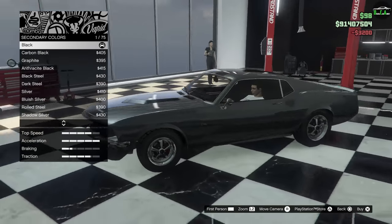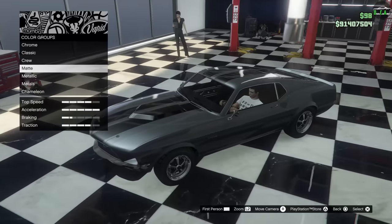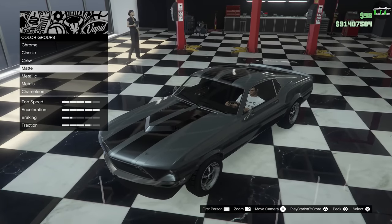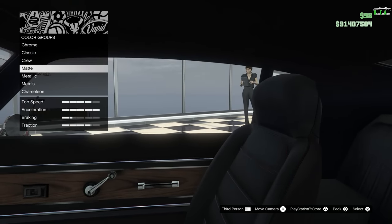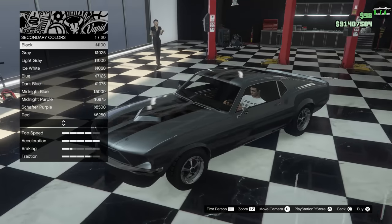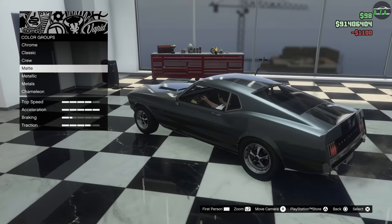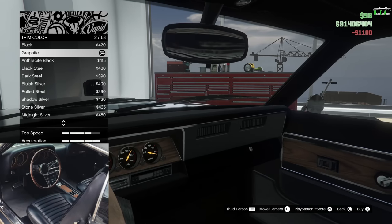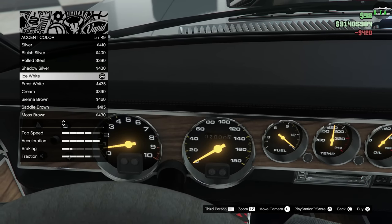Secondary color — you want to make this matte black. Usually the secondary changes the hood when it's stock, and I believe the interior stitching as well. So you're going to do matte black, and I'll show you why in a second. Trim color — we're going to do black. Accent color is just the gauges — just leave that ice white.